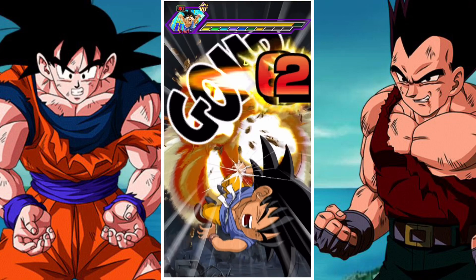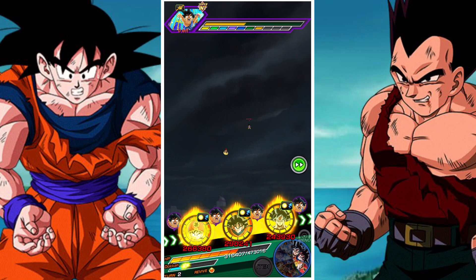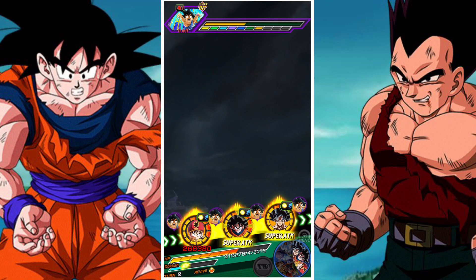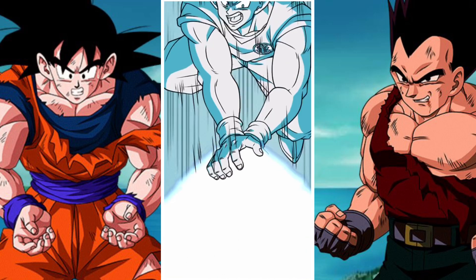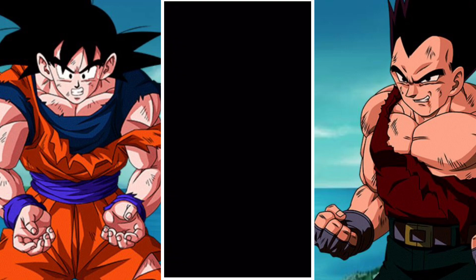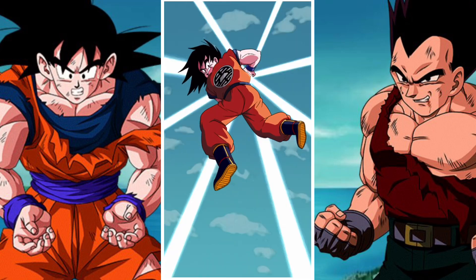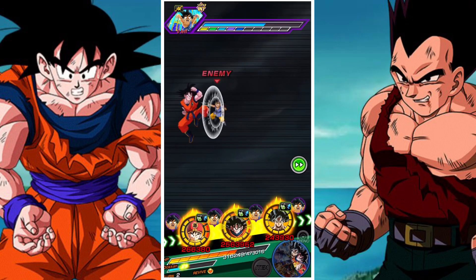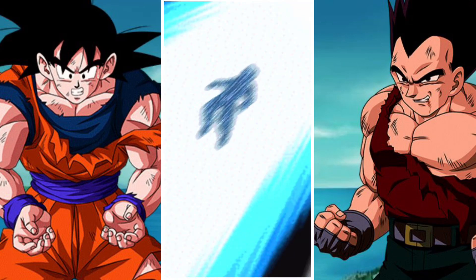Our team build is predominantly free-to-play units and a lot of my teams will feature free-to-play units. It's important to note that you can adjust my team strength accordingly for your own units. However, I would suggest whenever I highlight a sealer or a stunner or whichever relevant unit, that you try and find a reciprocal copy for those units. For example, maybe you don't have Master Roshi — you should replace him with another unit that can seal the boss, because if you don't then you are going to have a rough time.